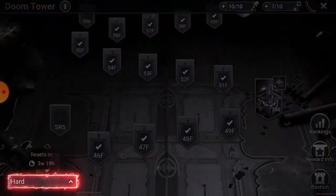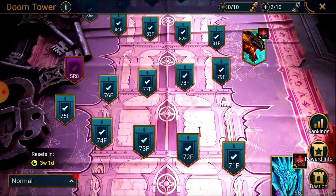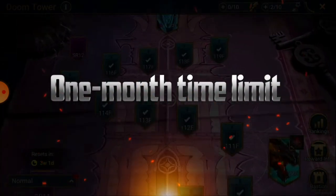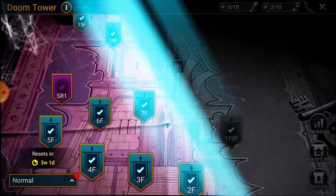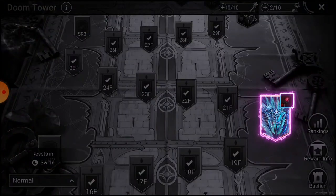Both difficulties are open from the get-go and you can choose whichever you want to play on, or jump back and forth between the two. Second, there's a one-month time limit - you have a month to reach the top and win your rewards on both difficulties before it resets. When it resets, a new rotation begins and the cycle starts again.